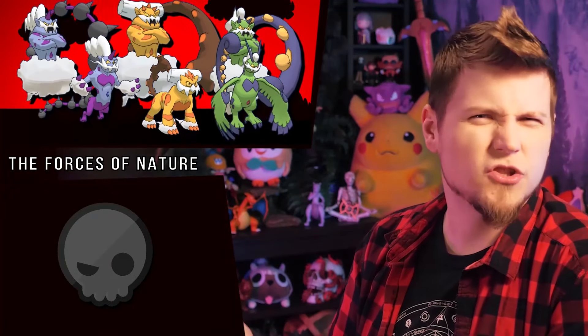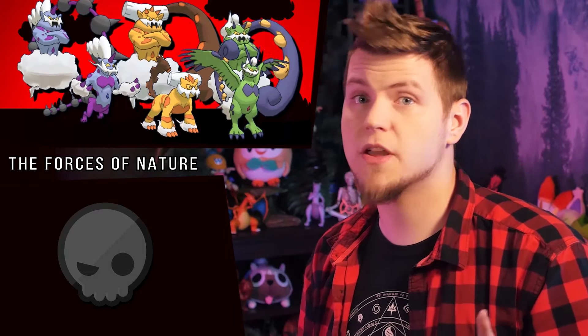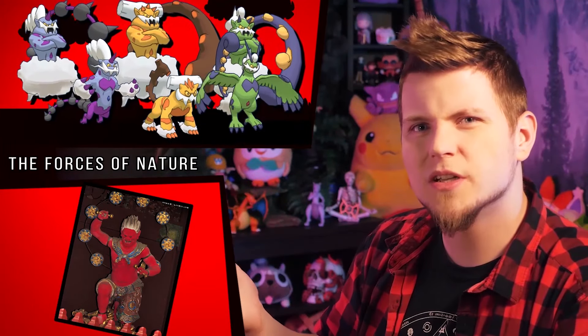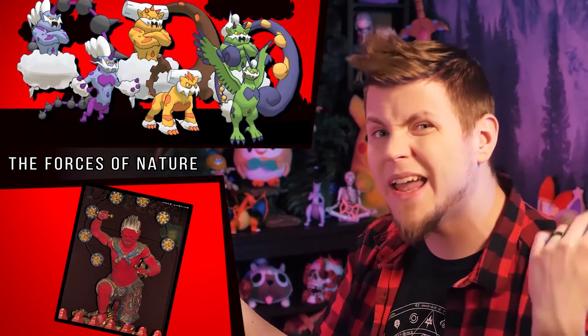The Forces of Nature trio don't really change much — Tornadus and Landorus just lighten up, and so does Thundurus, though the purple in it does also raise its saturation a bunch. The Kami Raijin that it's based on has red skin, which this bright pinkish-purple could be emulating in a way.